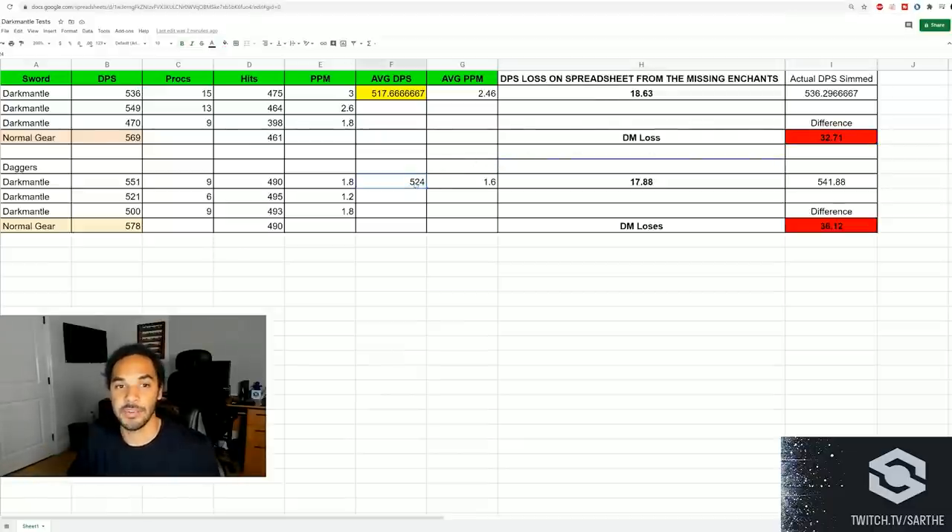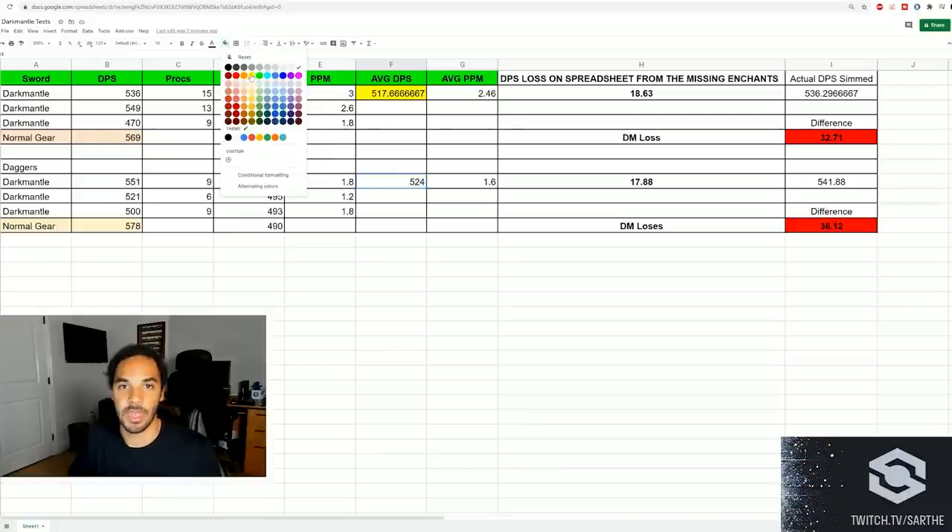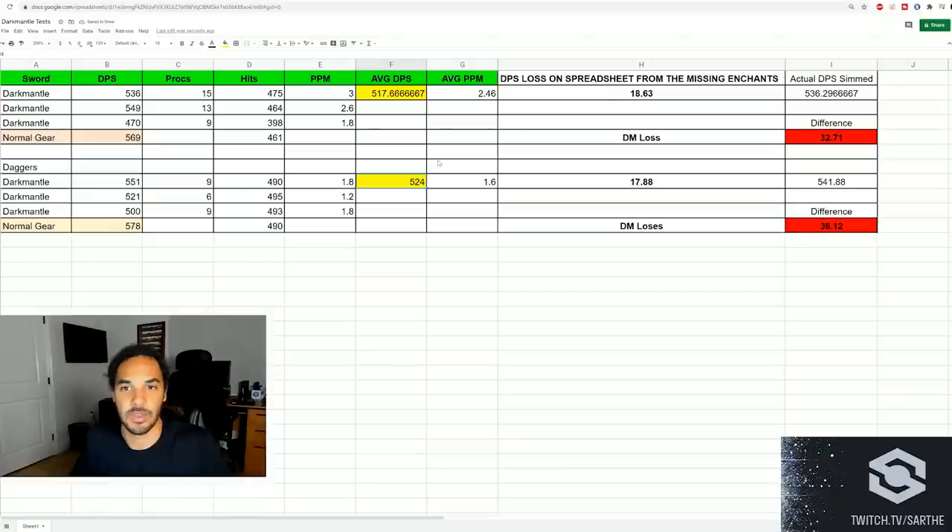When I went to daggers, my average DPS for this five-minute bout — across three runs — was 524 DPS with the Dark Mantle gear. Taking away the enchants I had swapped off, I was losing about 17.88 DPS from that, putting me at almost 542 DPS. When I was using my normal Blackwing Lair gear, I was getting 578 DPS. This is over five minutes, so you only get to use your big cooldown Adrenaline Rush one time at the beginning. So we're seeing the Dark Mantle, in this version, as a DPS loss on average.